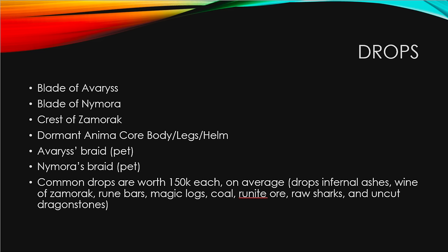The drops from this boss include the Blades of Avirus and Nomura — level 85 weapons with tier 90 accuracy and tier 80 damage. You can also get Dormant Animacore bodies, legs, and helmets along with the Crest of Zamorak, converting them into level 80 power ranged gear similar to Pernix. There are also boss pets: Avirus's Braid and Nomura's Braid. Common drops average 150k each — Infernal Ashes, Wine of Zamorak, Rune Bars, Magic Logs, Coal, Runite Ore, Raw Sharks, and Uncut Dragonstones — and everything is noted and stackable, so no banking is needed.